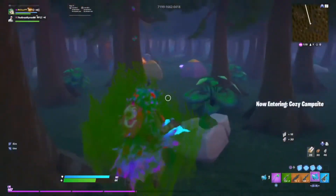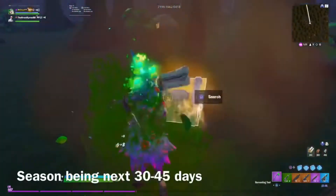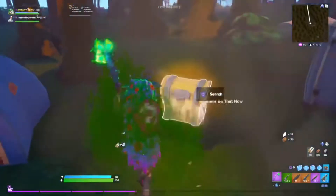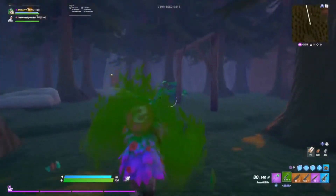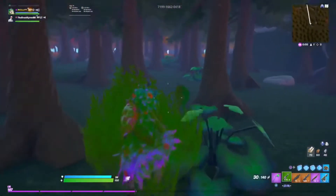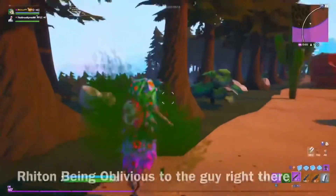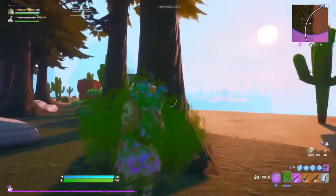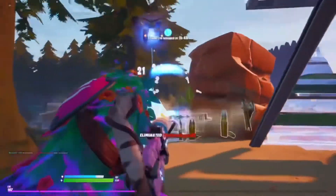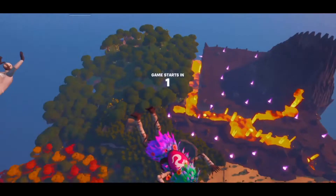There is a mythic here. The thing is there are three events that can currently happen and there's one mythic. Over the course of each season - basically every month to month and a half we're doing a different season with a different theme - we're gonna be doing updates once or twice a week that add in new events, new vaults, new mythic weapons, and new POIs in general. Very similar to the actual Fortnite map but miniature. Oh guys, there he is! You don't mess with the mythic minigun - you do not mess with the mythic minigun. Let's see what event we get next.